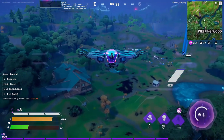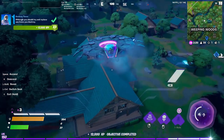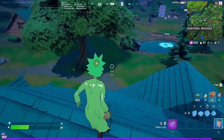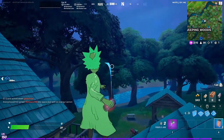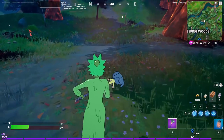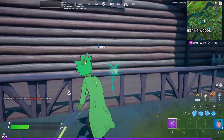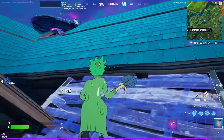I also completed the 'ignite opponent with fire' challenge even without killing any opponent directly — bots got trapped in the fire and died on their own. The UFO is the best tool here since it helps you recognize the whole area, move faster, and collect more fireflies. I recommend doing this challenge with a UFO.